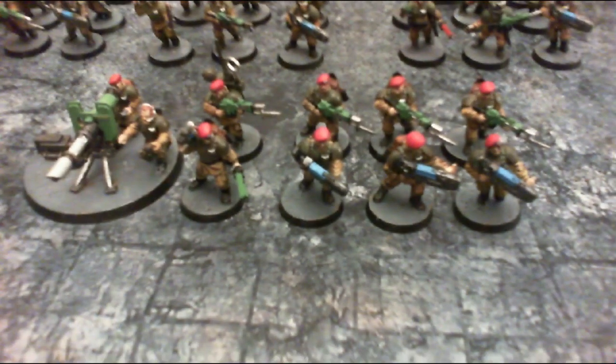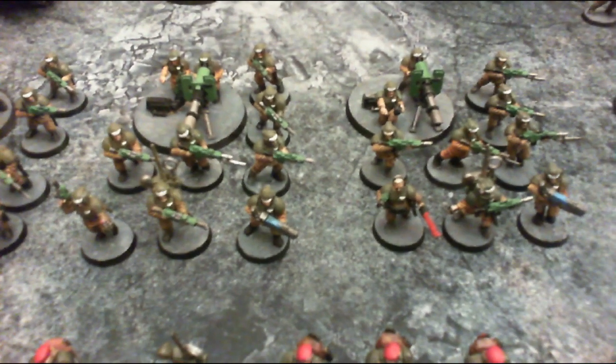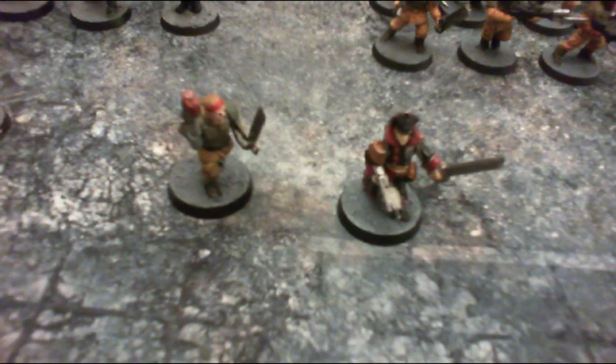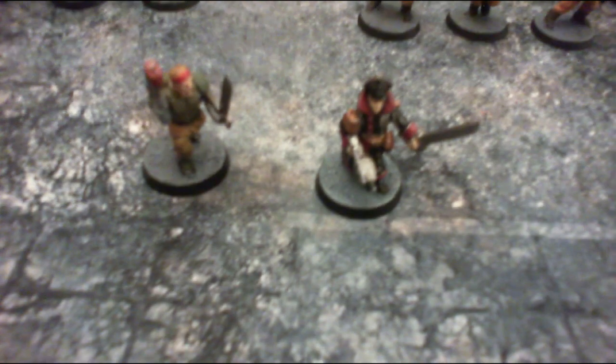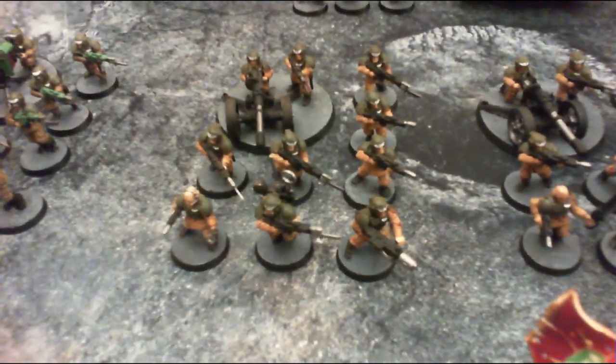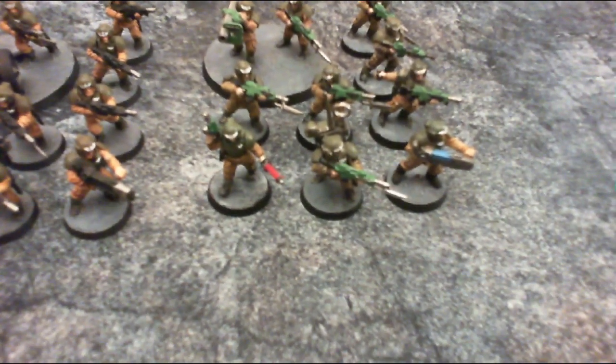We will start off here with the veteran squad and the 1st Infantry Platoon — 1, 2, 3 squads of Lazplaz. Then we have my HQ: Dutch and my Commissar. The Command Squad and then the 2nd Platoon — that one is Muzzle Gun and Autocannon, Plasma Gun, Autocannon and Plasma Gun, Missile Launcher.